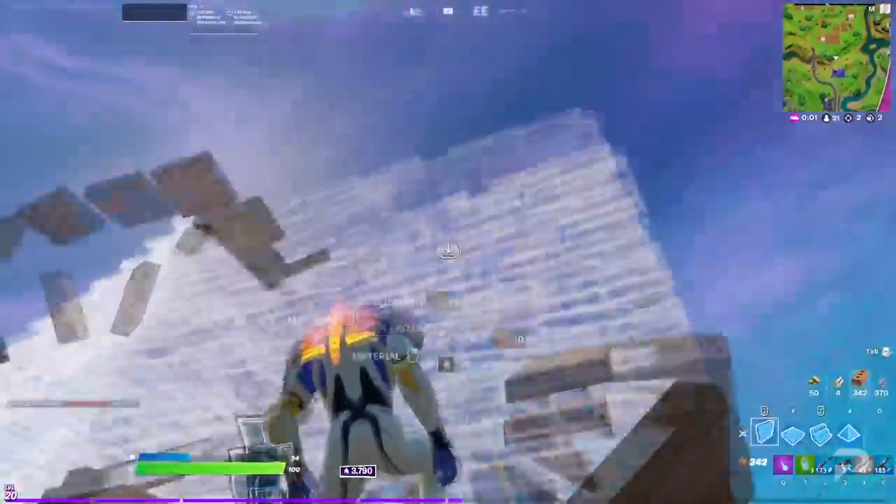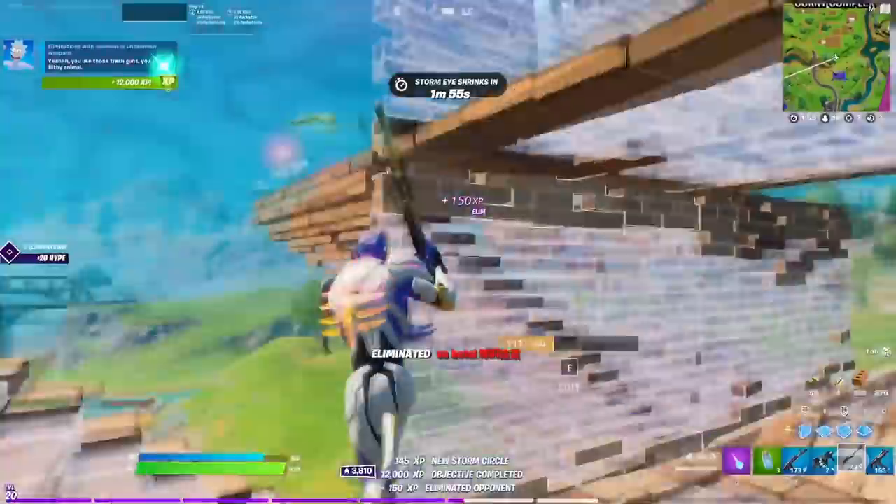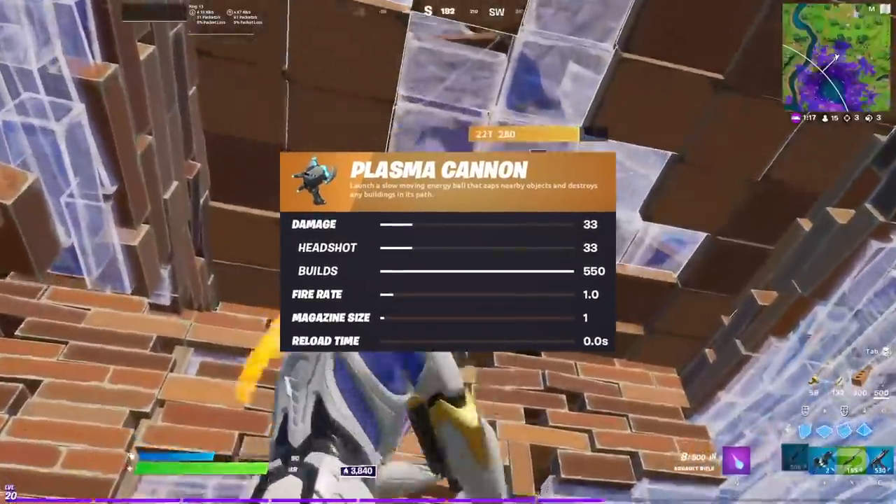With that out of the way, let's go into all the new leaks that have been uncovered by the dataminers this time around. First up, let's talk about the new mythic weapon that's coming to the game — the Plasma Cannon.